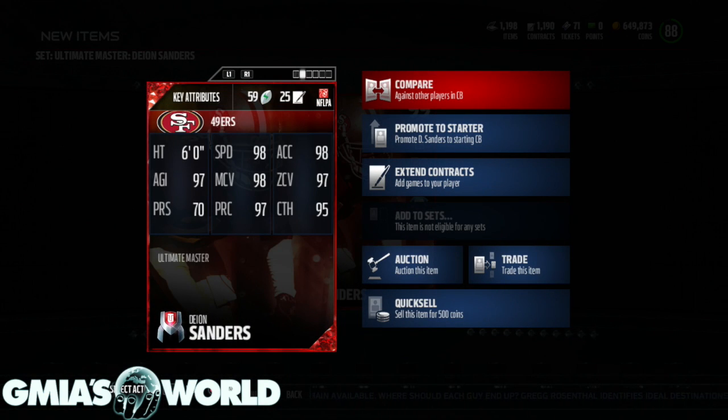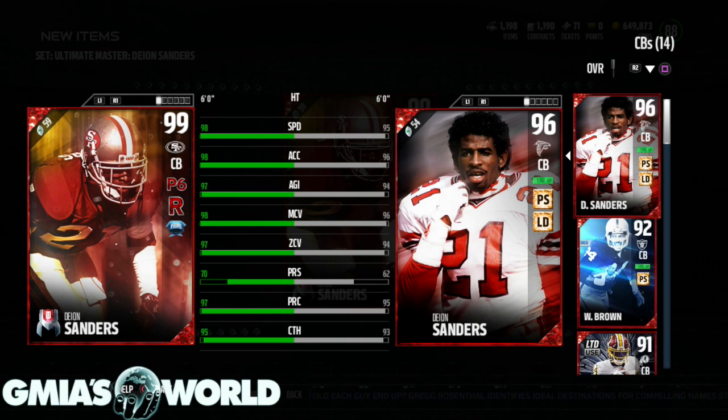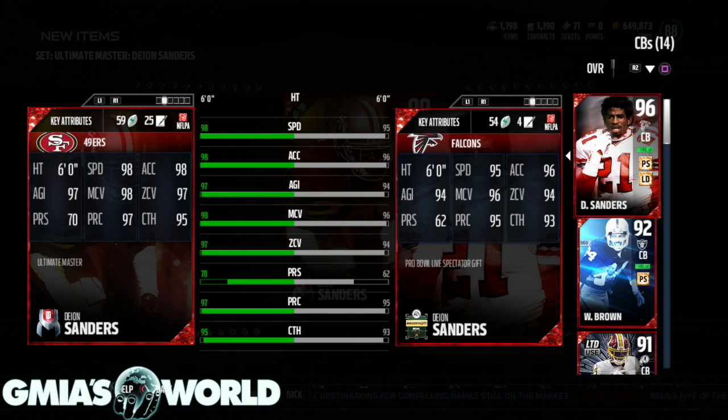98 speed, 98 acceleration. Let's compare them to the one that I got because the other one is kind of — wow, he goes up three! So this dude might just fly in off the edge. This dude might really, really fly in off the edge — I might have to keep this guy. Usually EA Sports gives you a lot of plus ones, but this is no joke.